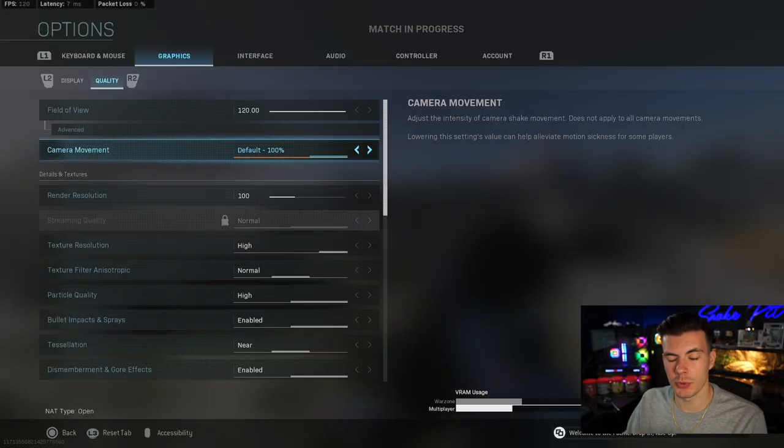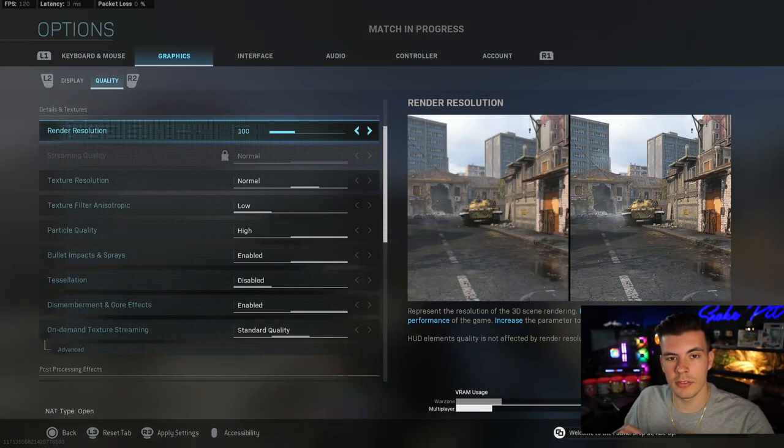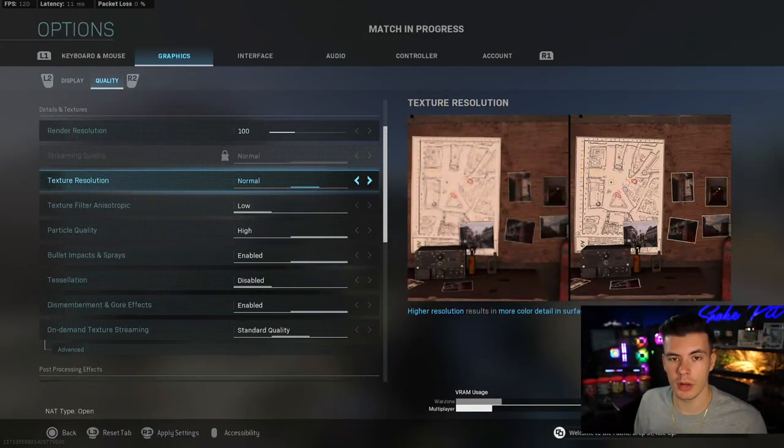The next setting is camera movement — just set that to the lowest possible. For the texture settings, I personally keep my textures at normal just so the game looks a little better for recording and streaming. But if you don't care about quality and just want maximum performance, turn your texture resolution down to very low, as it will save you quite a few frames. As for the rest of the options, there's really not much change if you do adjust them.